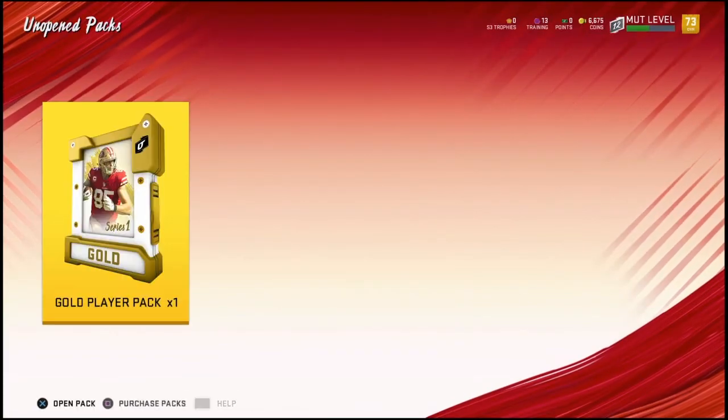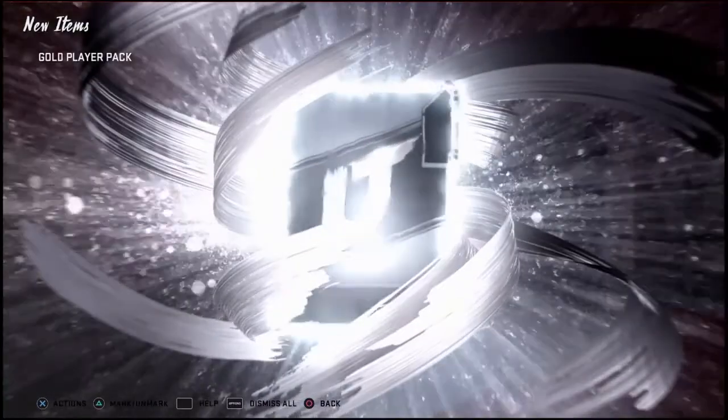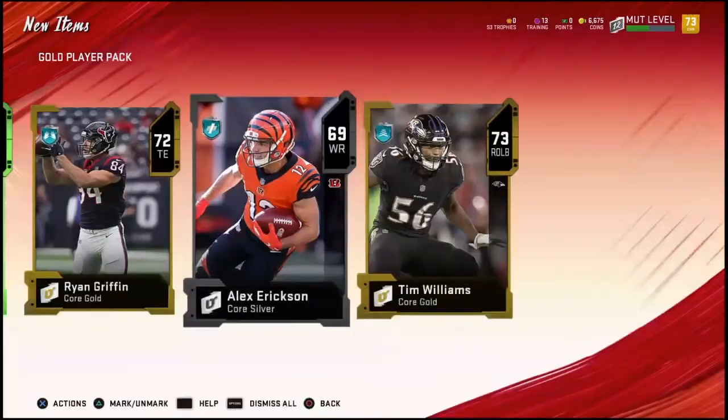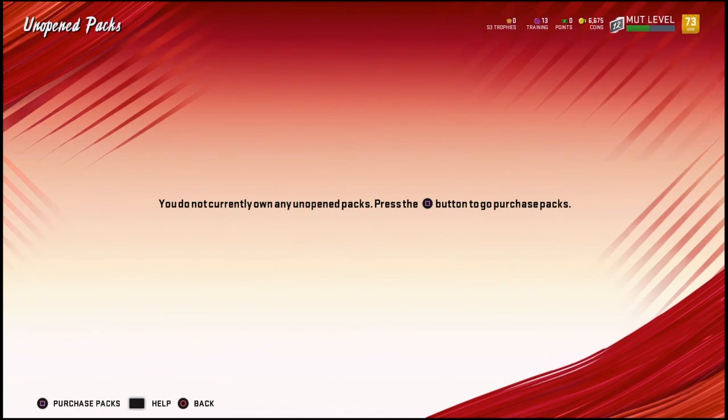Now let's go open that gold player pack. Come on, elites! Here we go. Oh no — trash. Trash. Oh, that was actually decent. Those pulls aren't bad. So I'm going to generate best lineup and then I'll show you guys the final lineup and then we'll hop into a game.